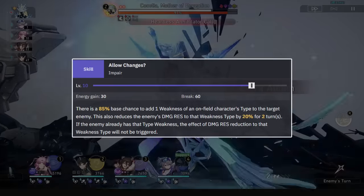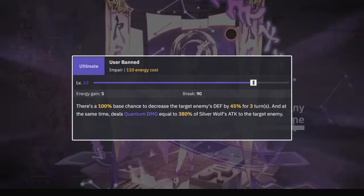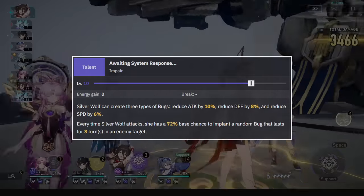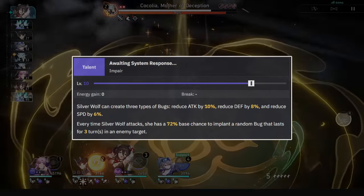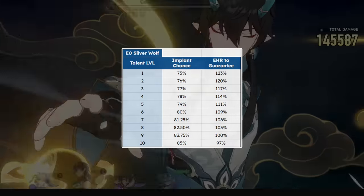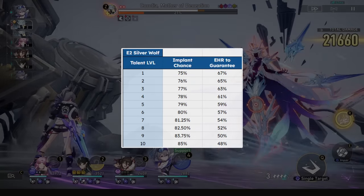On to effect hit rate needs — we look to guarantee her skill's implant chance. Doing so guarantees her ultimate defense shred and her skill's resistance shred. Her bugs from her talent are not worth pushing effect hit rate further, needing 132% to guarantee talent bugs and 157% to guarantee break bugs. Here are all the effect hit rate needs at E0 depending on your skill level, and at E2 the needs differ as well.